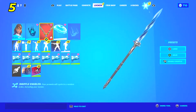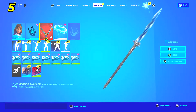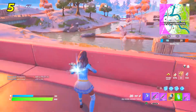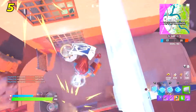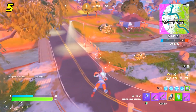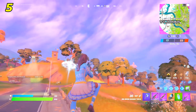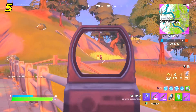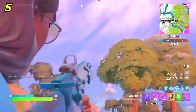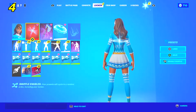In the number five spot we have the skin with the Inky Ire back bling and the Harmonic Blades pickaxe — I use the single version but you can also use dual wield. The Inky Ire came with a starter pack which is shocking because it's a really good back bling. With the Gilded Morphic Blade, this might be one of the most slept-on battle pass pickaxes ever — it's a solid one that matches blue skins pretty well, and a lot of you probably have it without realizing.